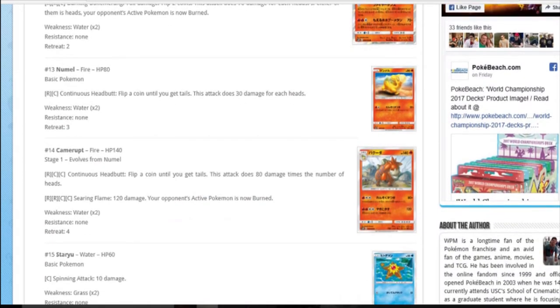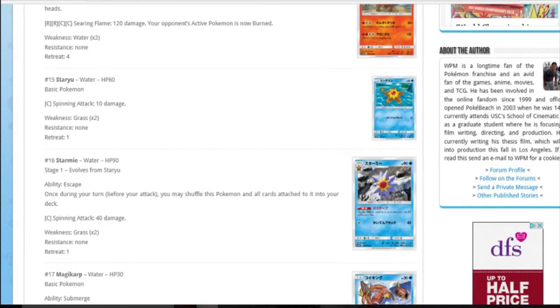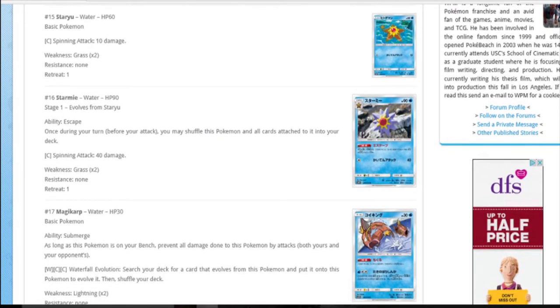Camerupt: both have Continuous Headbutt - one does 30 for every head, one does 80. Then 120 and burned, which is really expensive for competitive, but think about pre-releases - Camerupt is insane in pre-releases, assuming you keep flipping heads. 140 HP is enough to scoff at pre-releases as well. There aren't many fire types in this set - well, there's three. So overall the fire section is quite thin.